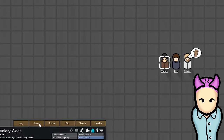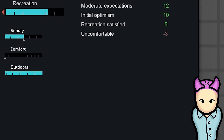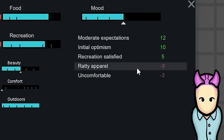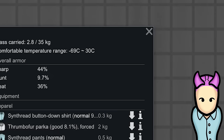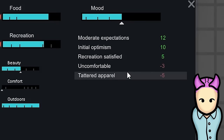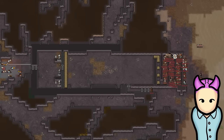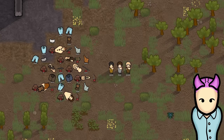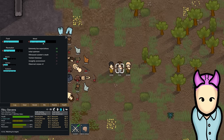Worn clothing also causes mood penalties. Starting at 50% health and below, equipped items give a mood debuff — but only the single worst item triggers it, so debuffs don't stack across multiple damaged pieces. Keep this in mind when picking through the dead for new clothing.